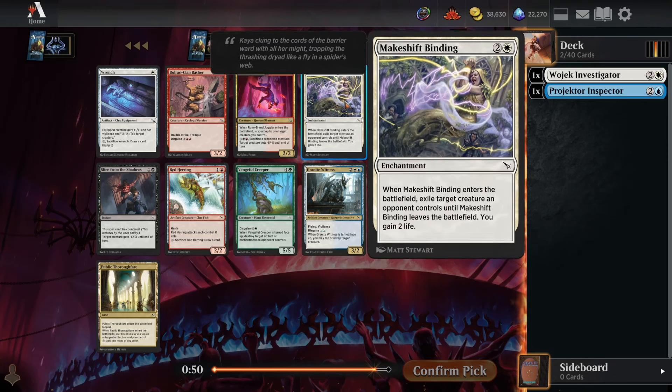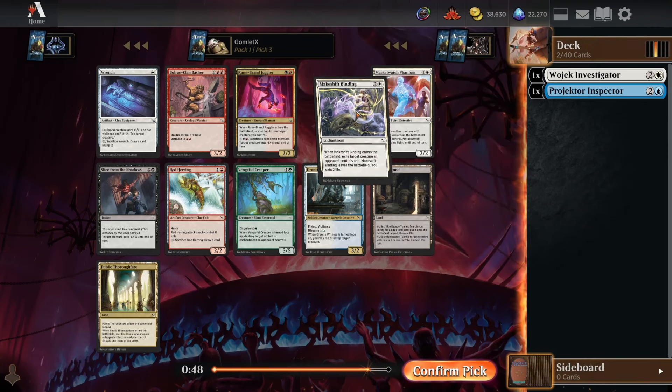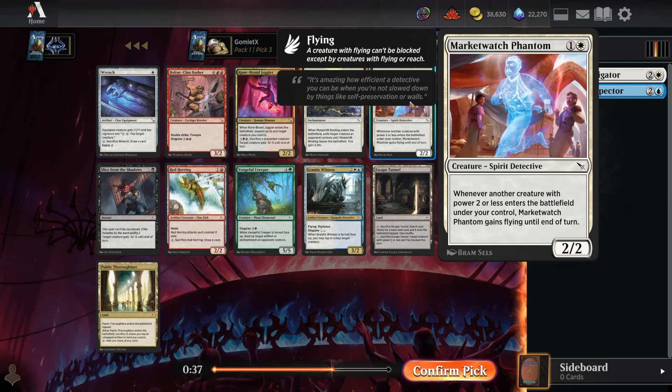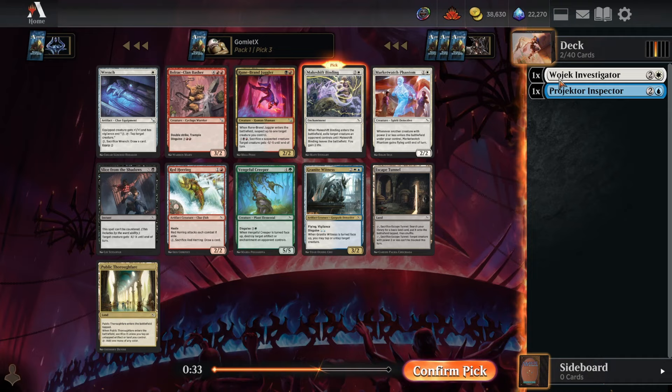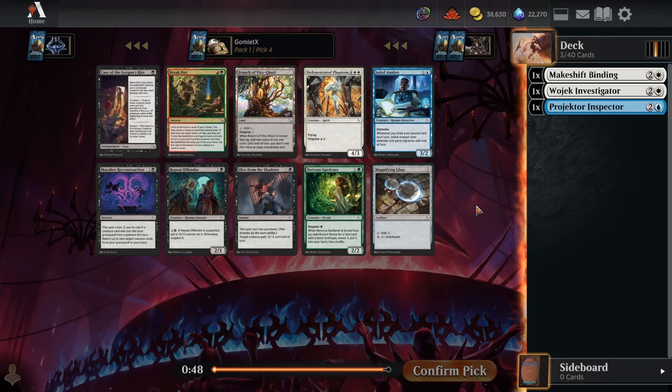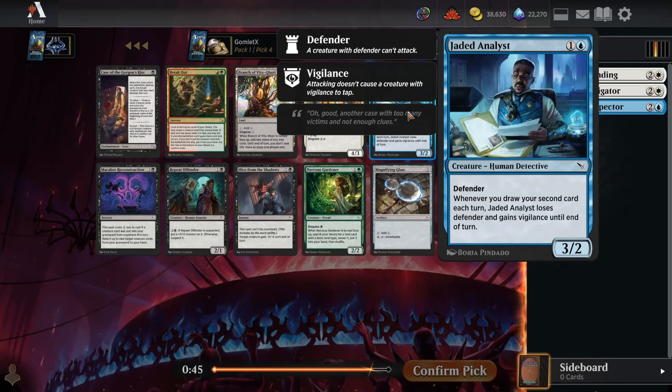Pick number three has two of those incredible commons: Makeshift Binding, which is really good removal in a set that is somewhat aggressive — you're getting rid of your opponent's best creature and gaining some life. Market Watch Phantom is great too; it's often just a two-mana 2/2 flyer and one of the best two-mana detectives. But I think Makeshift Binding just can't be beat.